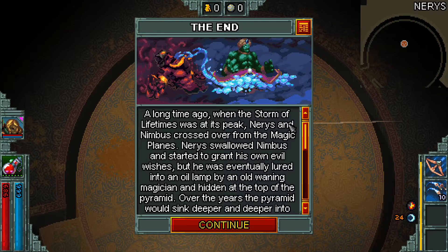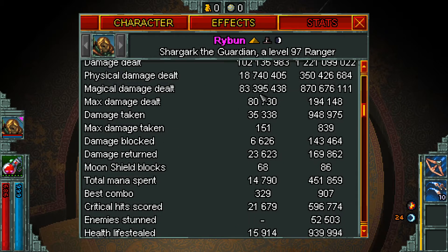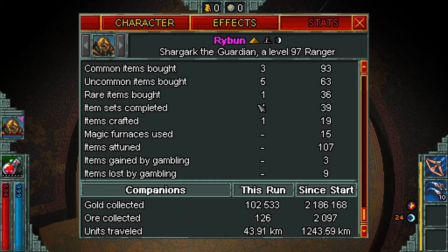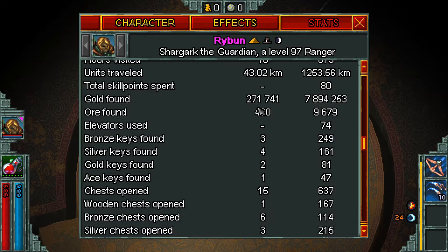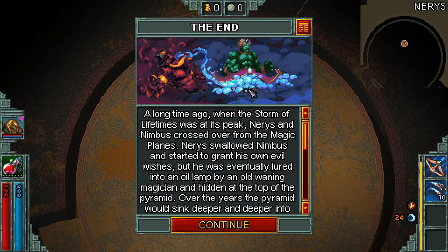That's all there is to Pyramids of Prophecy that's notable. We should check my ore gain — ore found: 420. A decent amount considering I wasn't doing an ore run.